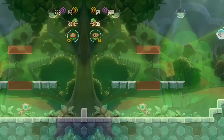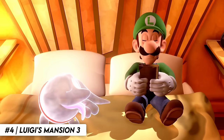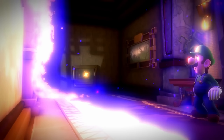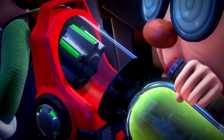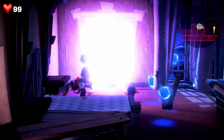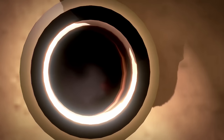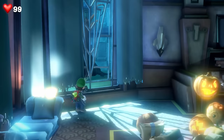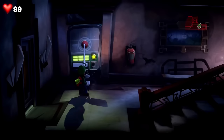Luigi's Mansion 3 is the latest game in the series that stars our favorite green mustachioed plumber. After settling in at the Last Resort, Luigi wakes up to find that the sparkling hotel has become haunted. After meeting up with Professor E. Gadd, Luigi obtains the Poltergust G-00 — a vacuum cleaner that allows Luigi to suck up ghosts and other items. Luigi's goal is to save Mario and friends while collecting the elevator buttons to access new areas. This game is a ton of fun, with each room being a delight to enter and explore. There are secrets to discover and clever puzzles to solve, with many new mechanics introduced such as the plunger.